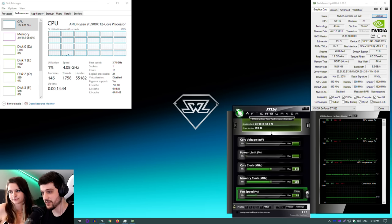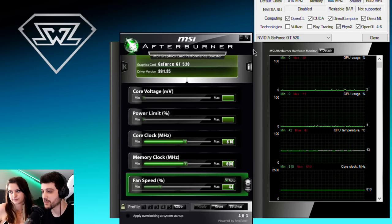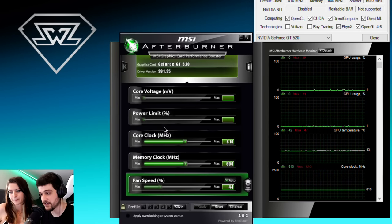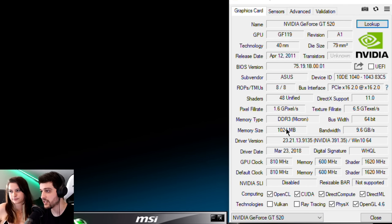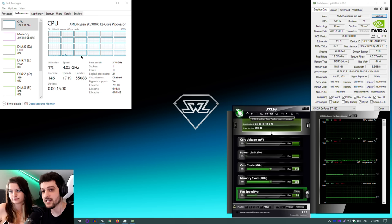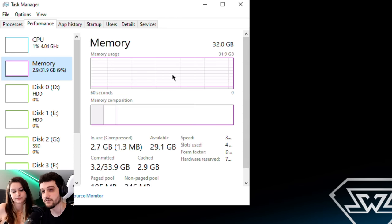And by the way, do you know what this is? It's a graphics card — GeForce GT 610. It's exactly the same as this 520. We're now in the desktop. You can see the GeForce GT 520 showing up there in MSI Afterburner. We're running the latest NVIDIA drivers available for it — 1GB of DDR3, and we're running it with a Ryzen 9 5900X and 32GB of RAM.